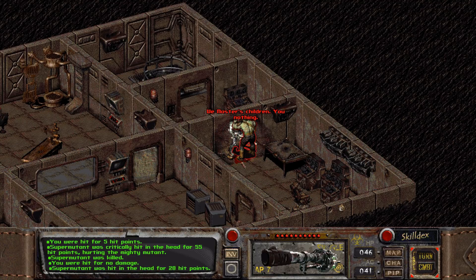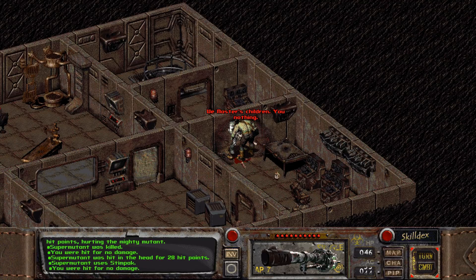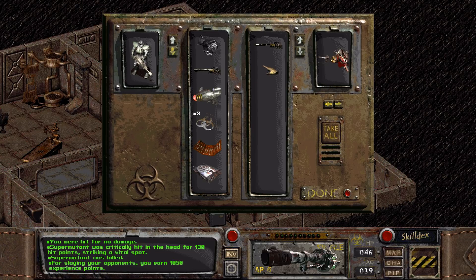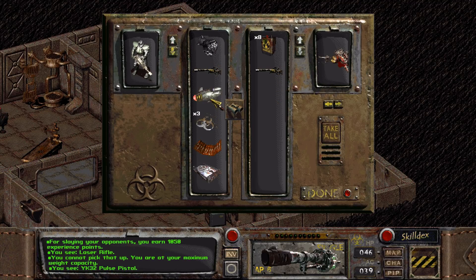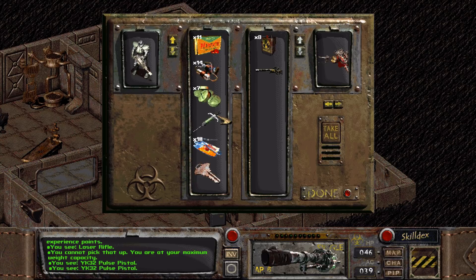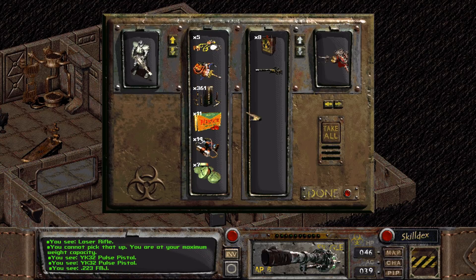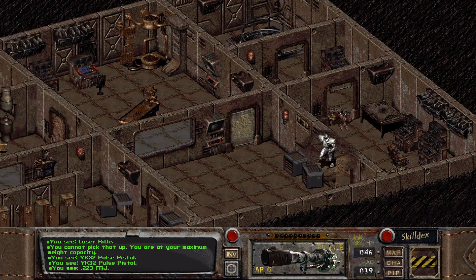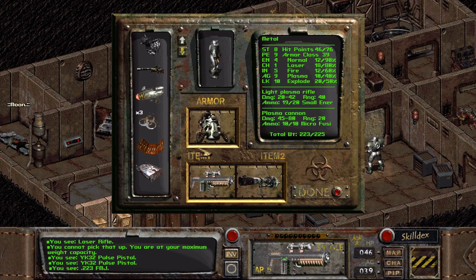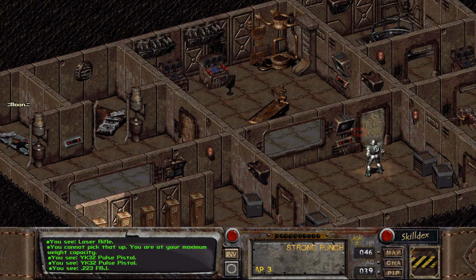28 damage. We are the master's children — you nothing. That's so cool, 130. I can actually take it — seriously? There we go, now I'm at maximum. I would like to take the laser rifle as well, but wait — I've got two pulse pistols? Where did I get two pulse pistols from? I'm confused. I could just get rid of the .223, but I think I'd rather stash it in a city somewhere. Let's get rid of this so we don't have to watch the animation all the time.